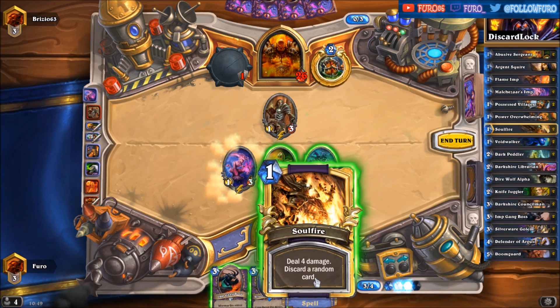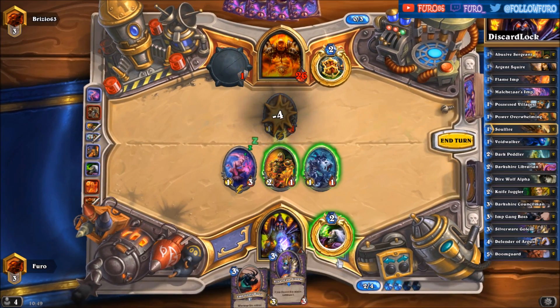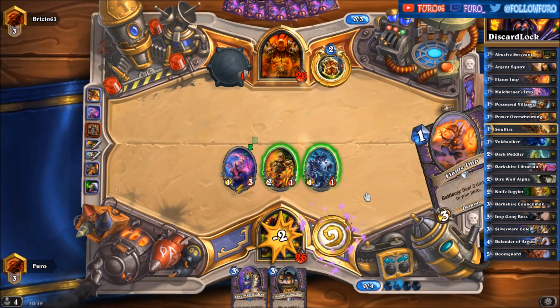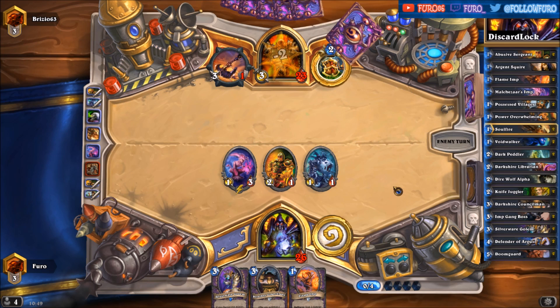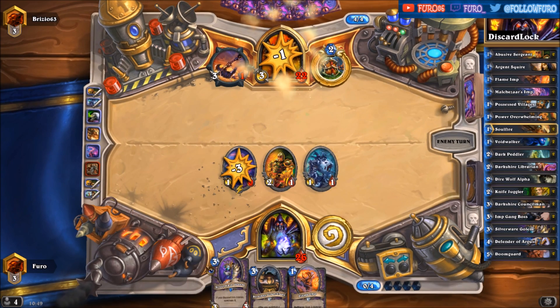So we are getting rid of the Acolyte of Pain. Getting a Dark Peddler — let's draw another one: Flame Imp — and let's hit him in the face. Would be so much stronger if we could have gotten the Silverware Golem on the board.